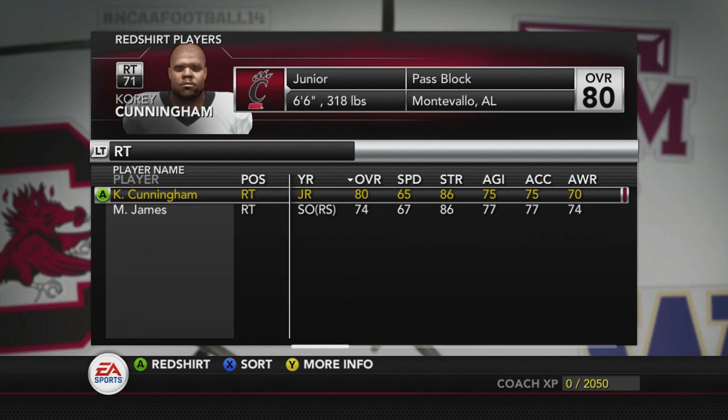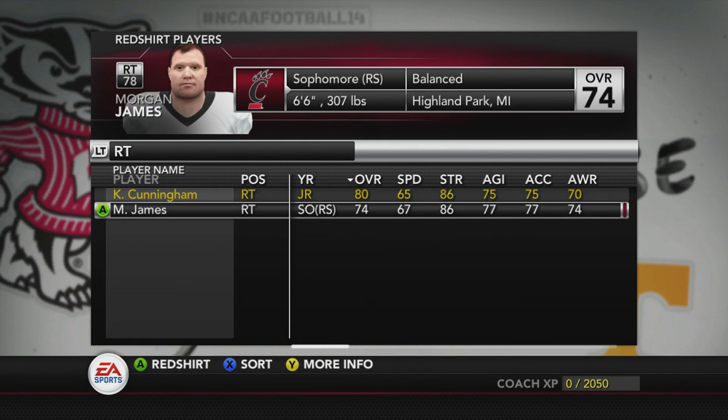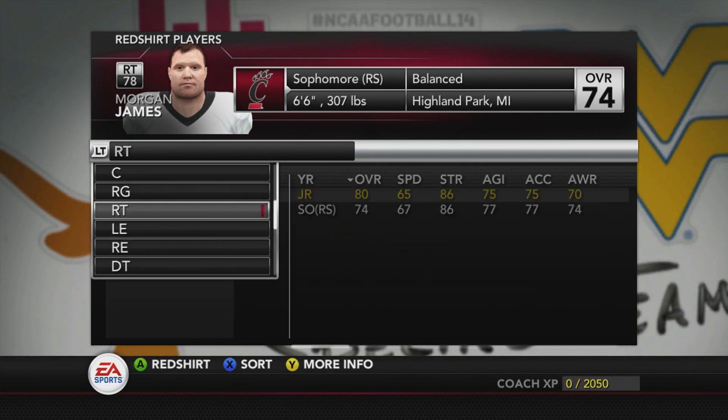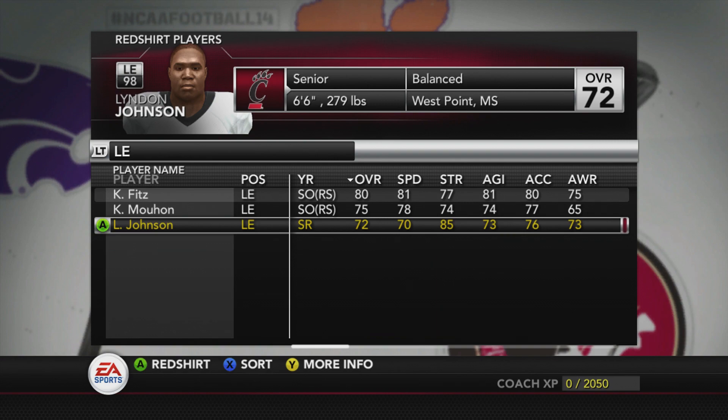We have a situation where an older player is ahead on the depth chart of a younger one. If you redshirt the older guy, you're creating two needs at the same position in three years. Just let him play — you can even make him a starter to help him develop. The younger guy will be better than him within a year or two, so this isn't a need for this year.